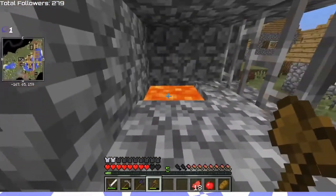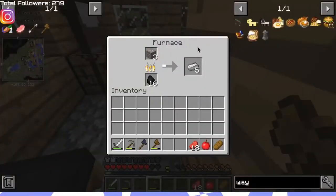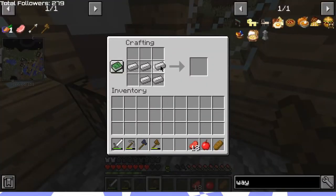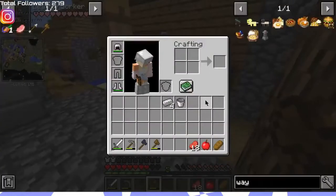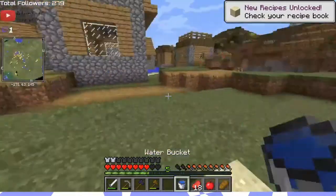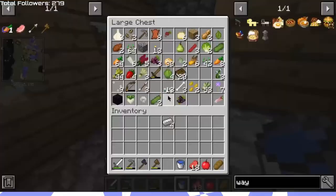We have lava right here, so once the iron is smelting we can make two buckets — get some water and then get some lava. We'll just make one bucket. It's six iron so I think we'll make leggings — are they called leggings or pants? Grab a bucket so you can, you know, grab stuff like that.